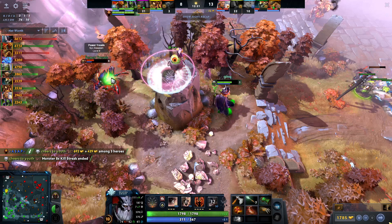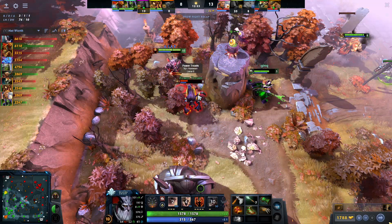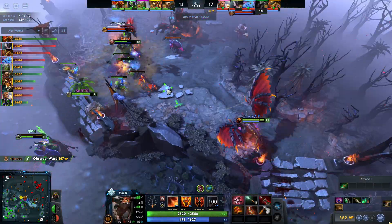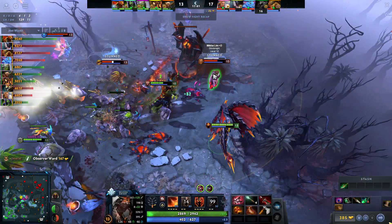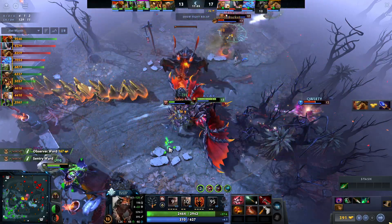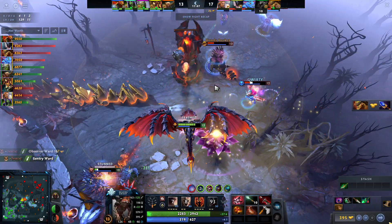Against Axe and Bristleback, you can get a Silver Edge to take care of them. Once you have a Daedalus on Dragon Knight, you can easily burst an Axe — it's just so much damage along with the armlet. Your SNY will help you get away from Axe's Call faster, and that status resistance is always very important while also making you tankier.